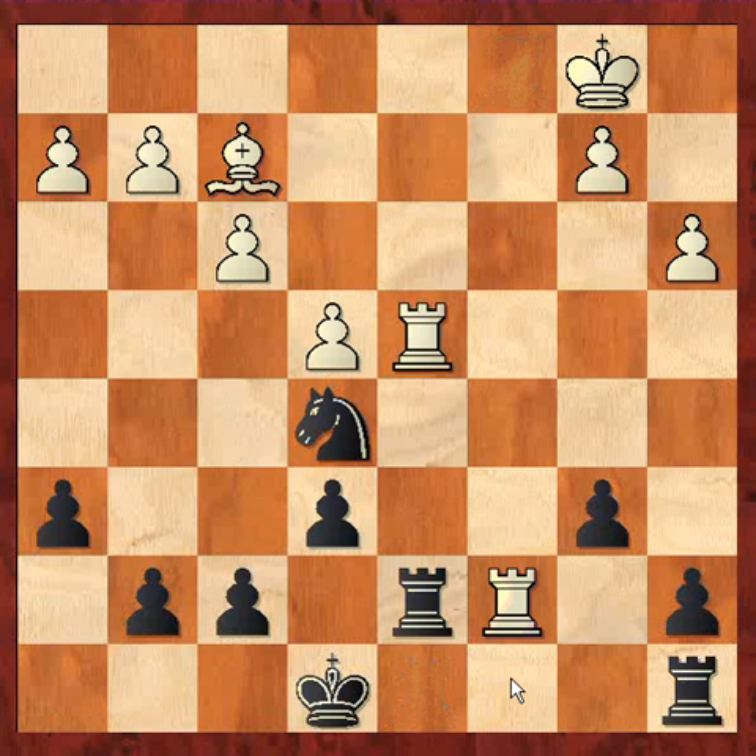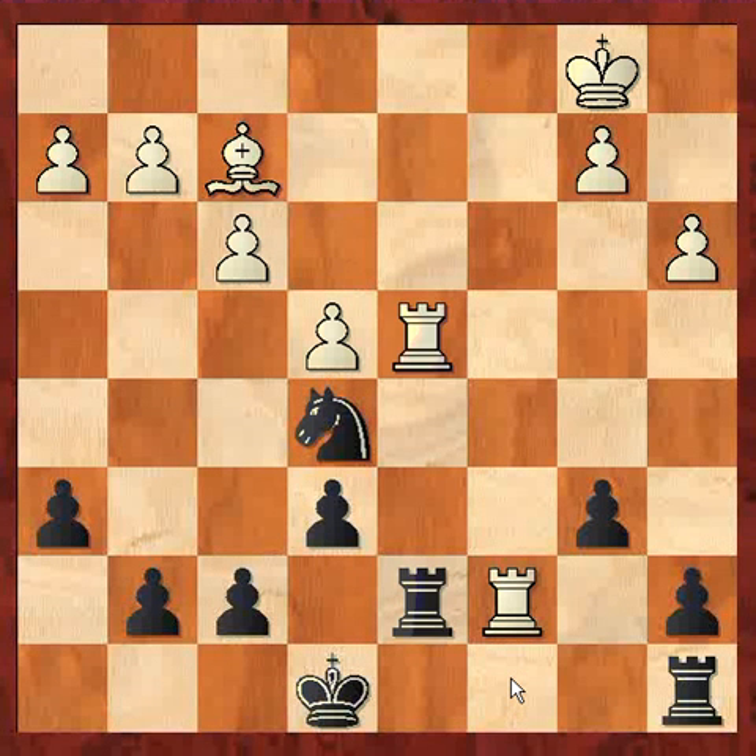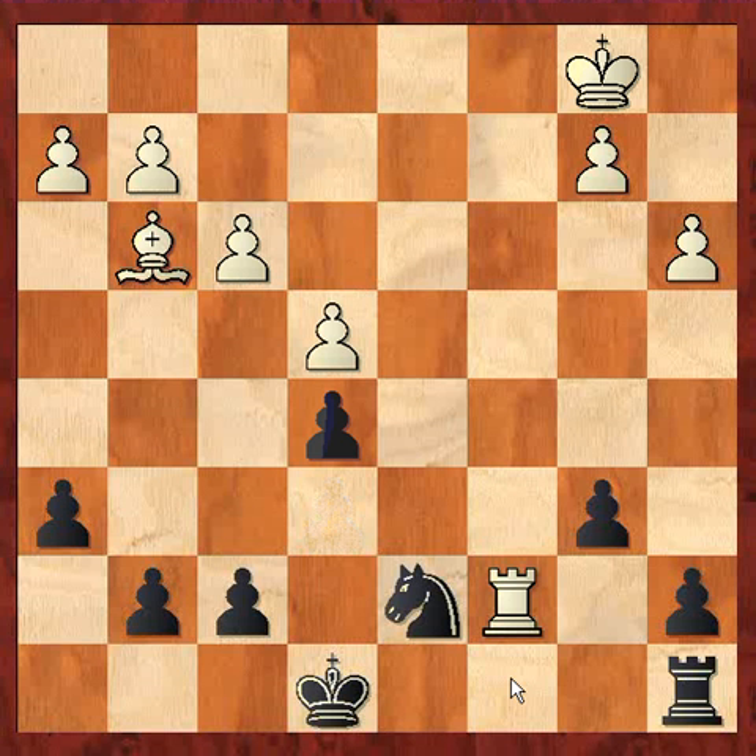Ke8, Rc7, Rc7, Rd7 — Rxd7, Nxd7, Bg3, e5, and my next move will be Ke8. White can't play a stupid move like Rb7 — we'd just lose the exchange. Takes on d7, black will lose the pawn, but that's no way to play.